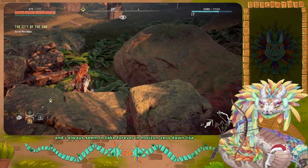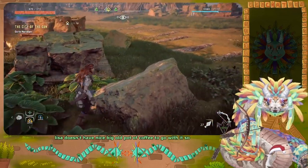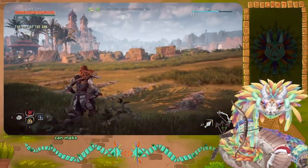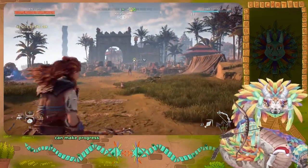Just a little water and alcohol — very easy and simple to use. Starting the game always seems to take forever in Horizon Zero Dawn, but at least it doesn't have frequent loading screens so I can't complain too bad. It's just the first load. I have a nice big pot of coffee to go with this, so I'm hoping we can make good progress.